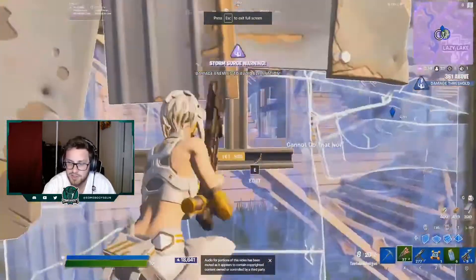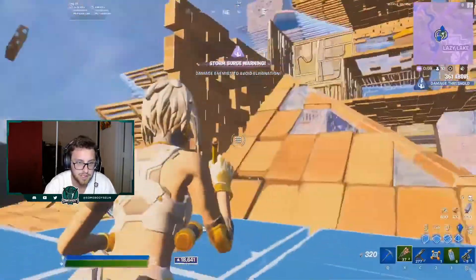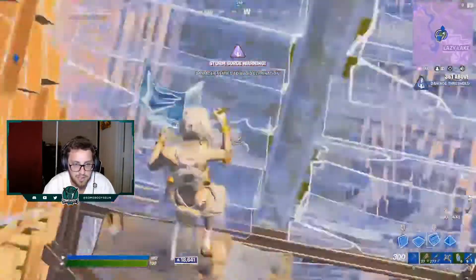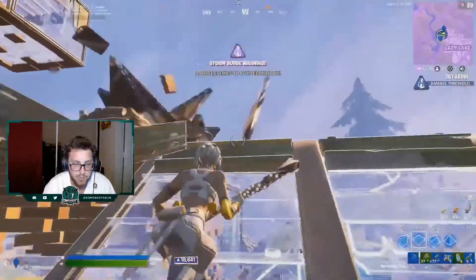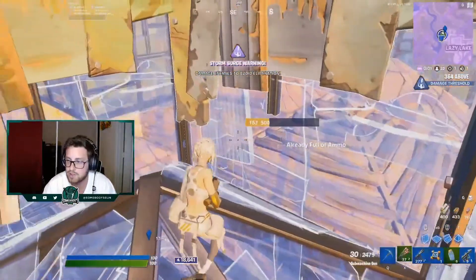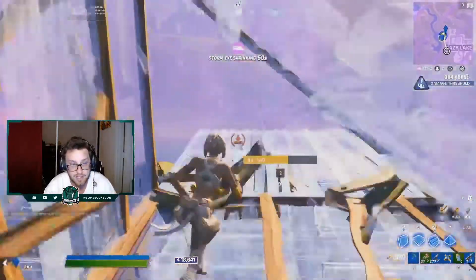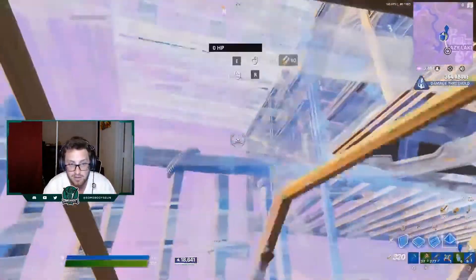This is a really nice play from Degen. He was able to scout this out really quickly, notice that his layer was super contested, and then push himself up to another layer. As we can see, there's really no one on this layer. He moves from one super congested layer to almost a free layer, which is going to help him rotate much easier.